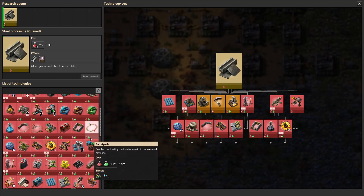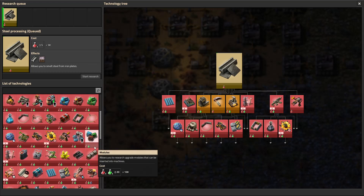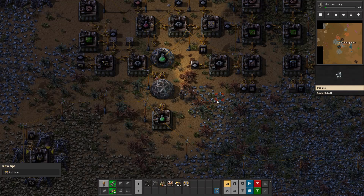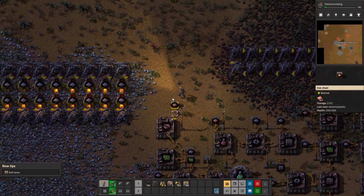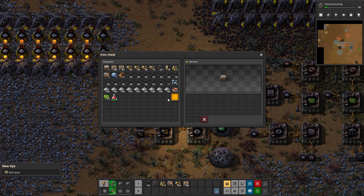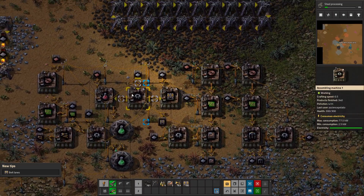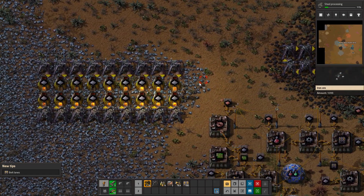Since we have green science automated, we're going to find red belts in the tech tree. I can't believe I can't see them — there they are. Actually, let's get the tool belt first. We want to make sure none of the boxes are empty, because if a box is empty parts aren't being produced. This box is empty, and this one is empty too. Let's get some more coal and make sure all our coal miners are filled up.